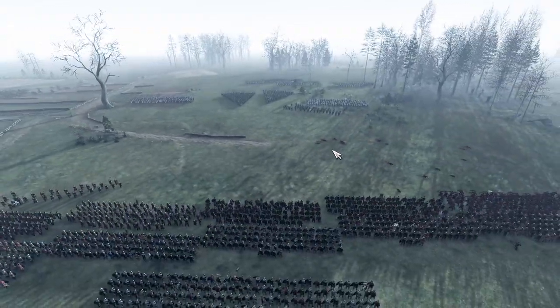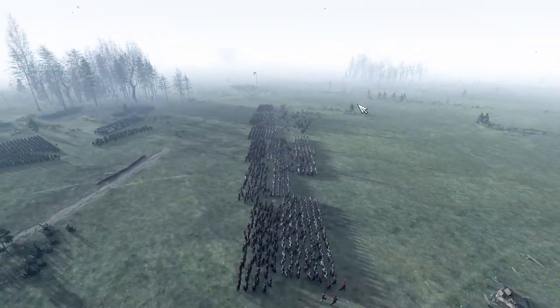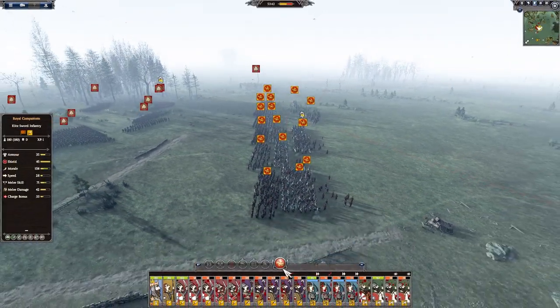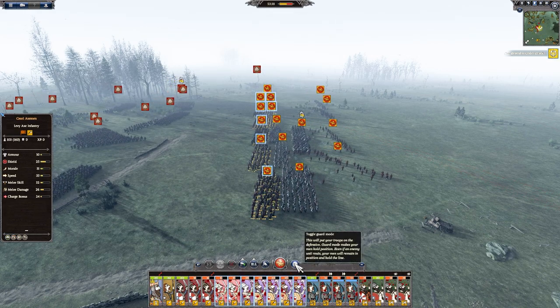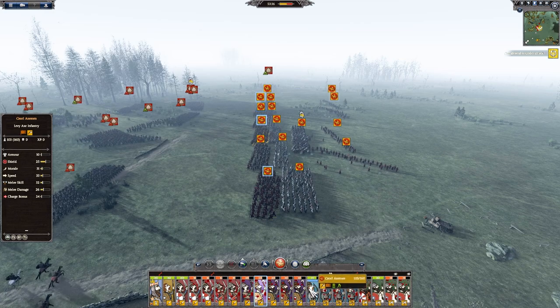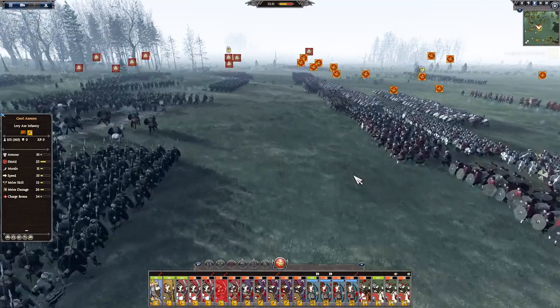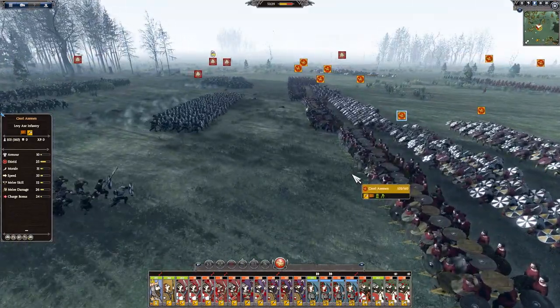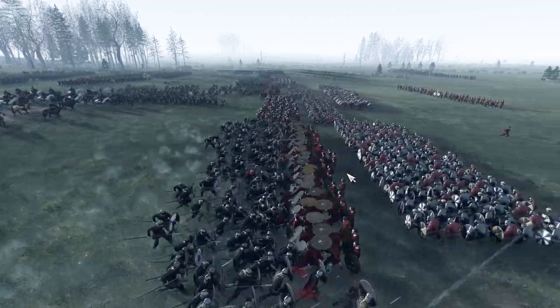They've formed a wedge formation — this isn't good. But what we're going to do right here is try and create a shield wall if possible. Let's go for toggle guard mode, shield wall on those guys. I don't think we can do shield wall on all of them, but there we go. Here's the charge — the first battle of our campaign is underway.